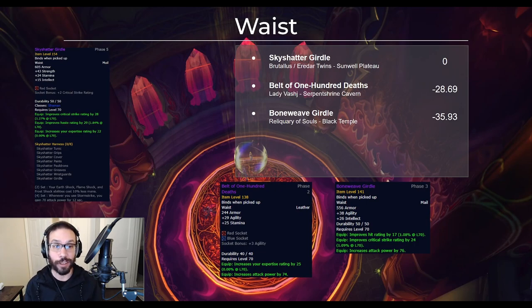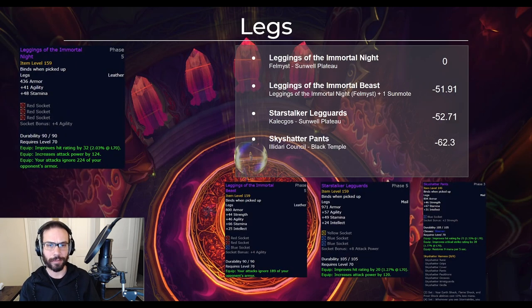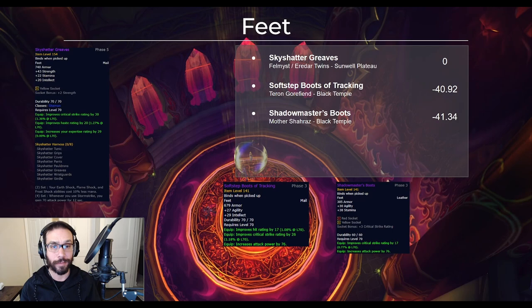The belt is the second of the three new tier pieces and again, no competition — the Belt of 100 Deaths has finally been unseated because this new belt is just insane. Just look at those numbers: the Leggings of the Immortal Knight are crazy good and nothing is close; everything else is a 50 to 60 DPS loss comparatively. The feet are the last of the three new set pieces and just like the previous two, they're on a token with no other new items in that slot coming in phase 5 — the new boots far outclass all options from phase 3 and 4, with the Soft Step Boots and Shadow Master's Boots coming in more than 40 DPS behind.